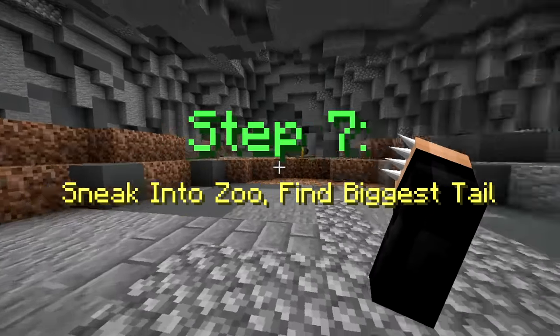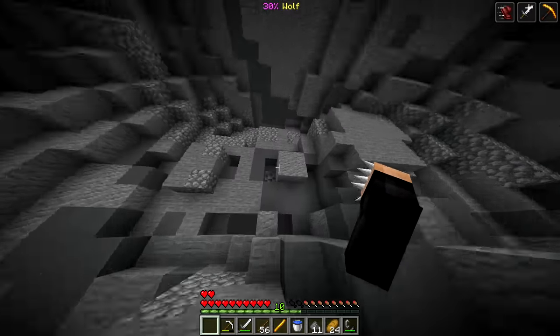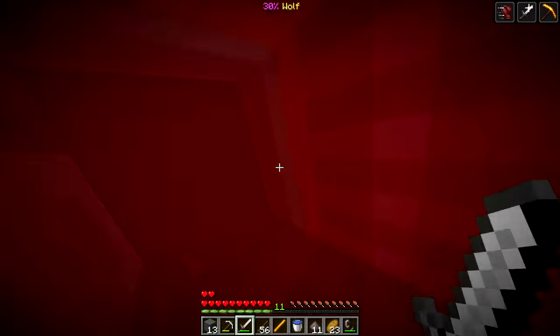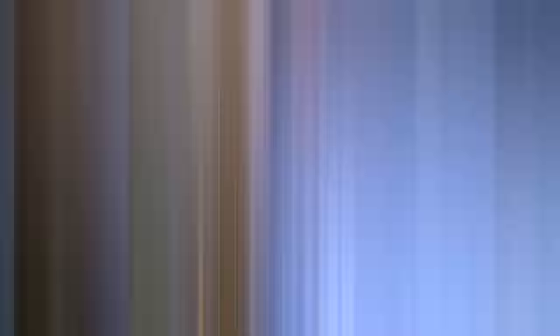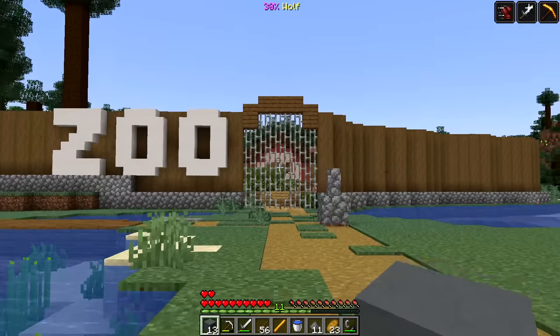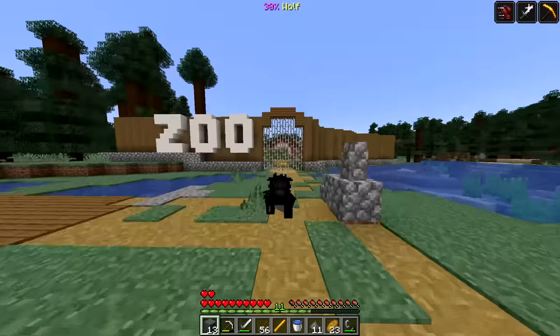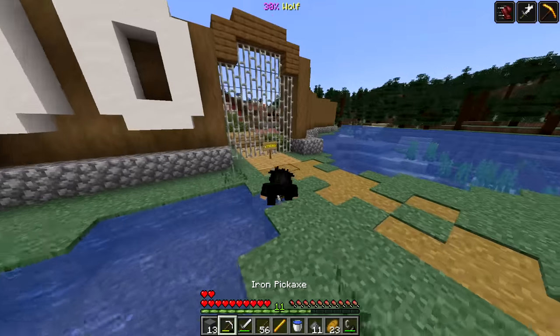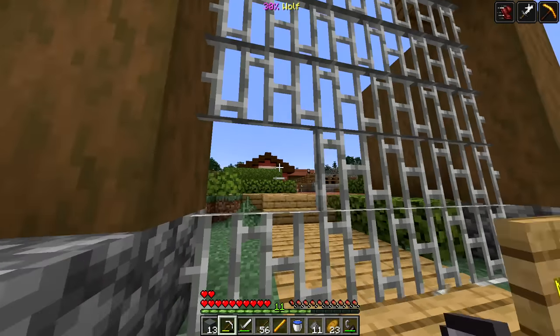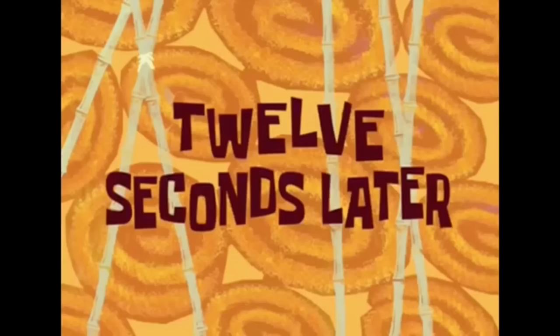Step seven: sneak into the zoo, find the biggest tail. Let me head back up. Before we do that let me save these guys. Now let's find the zoo - right by this place we have the zoo. It says 'zoo closed, no trespassing.' If we want to become more of a wolf we're gonna trespass! Oh wait - I just got Elder Guardian curse, 12 seconds.